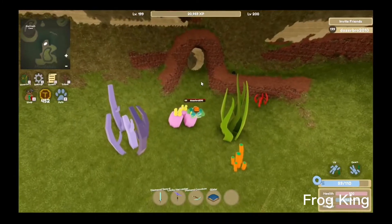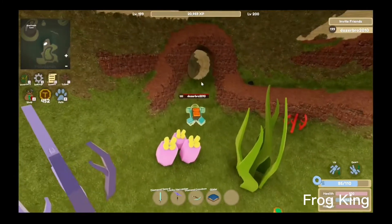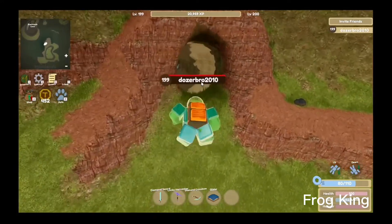So you start heading to this tunnel over here. That's basically it. If you get low on oxygen, there's a glitch in the game — if you just spam your head, it doesn't waste your oxygen.